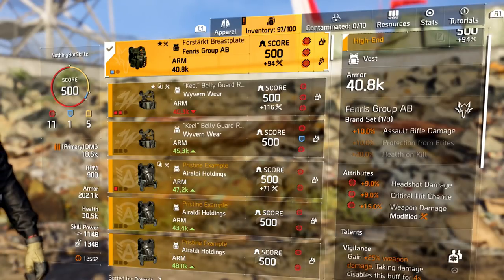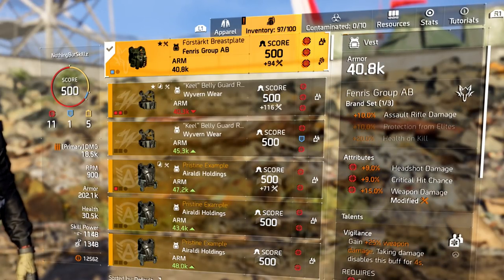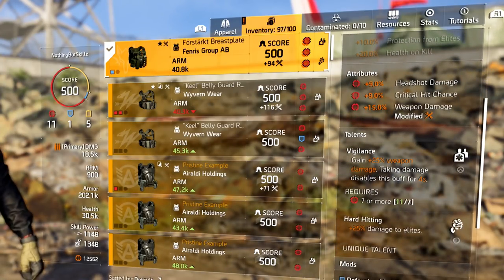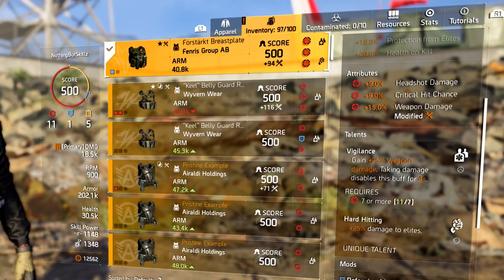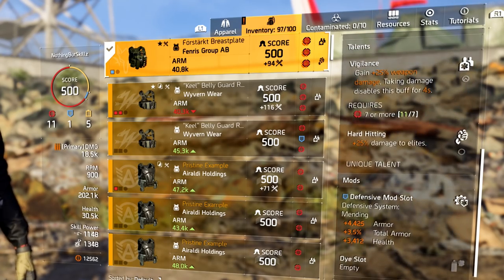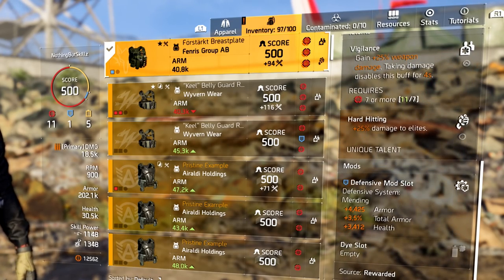For the chest we're running Ephemera's chest with headshot damage, critical hit chance, and weapon damage. We have Vigilance — 20% weapon damage — which won't be disabled because we're putting out a lot of damage. We also have Hard Hitting for 25% damage to elites, a defensive mod slot, plus armor, total armor, and health.